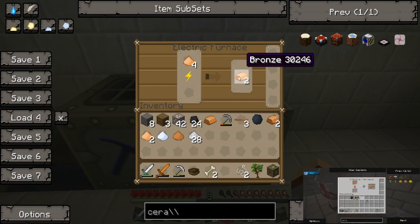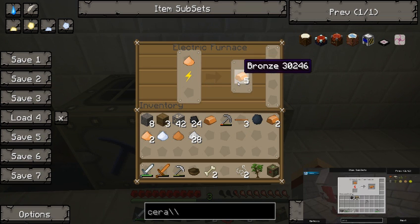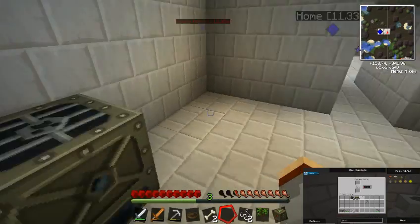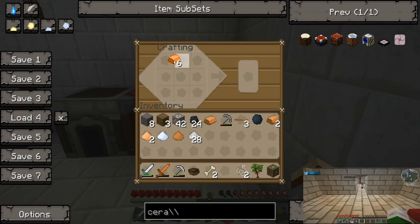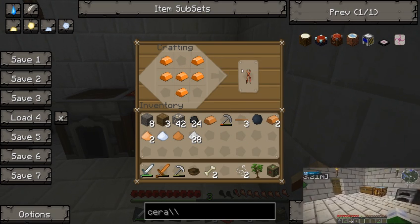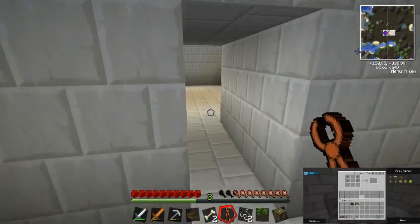We got two bars ready. The reason I'm making this is because we need to make a wrench. And wrenches are used to move anything as far as IndustrialCraft is concerned — anything that uses electrical units as its power source. So generators, they use coal, they don't need to be wrenched, although you can wrench them. But for anything that you can't simply destroy, you need to either use a wrench to dismount it or to change sides.